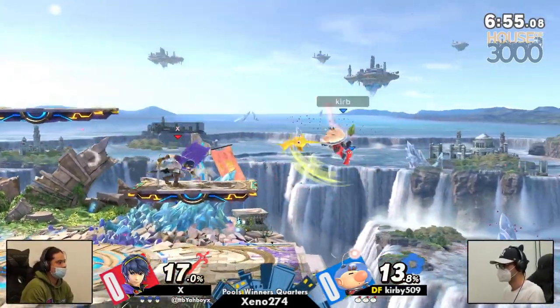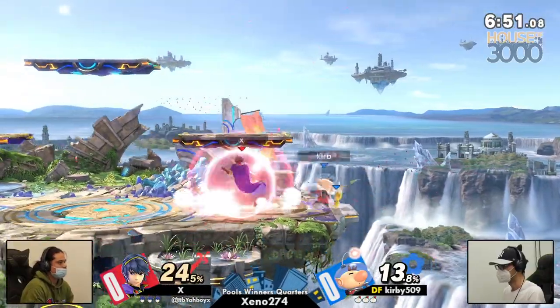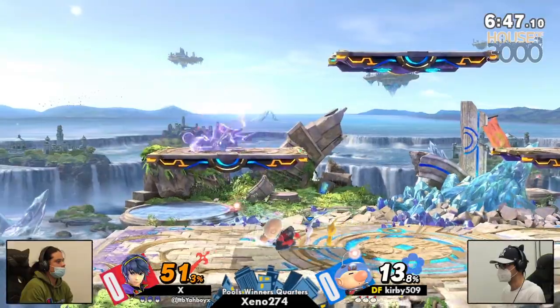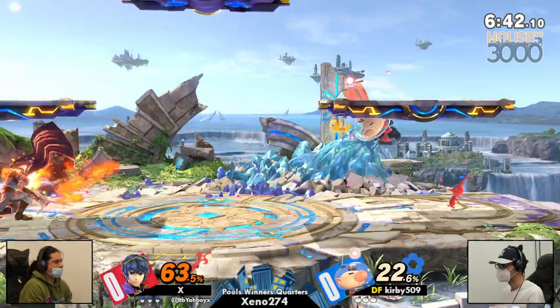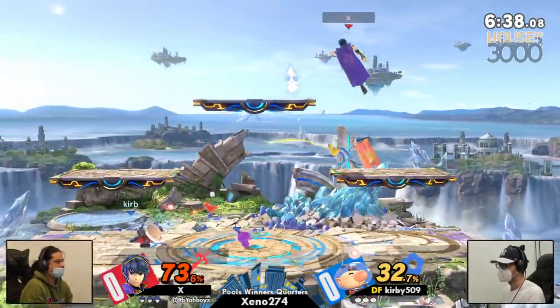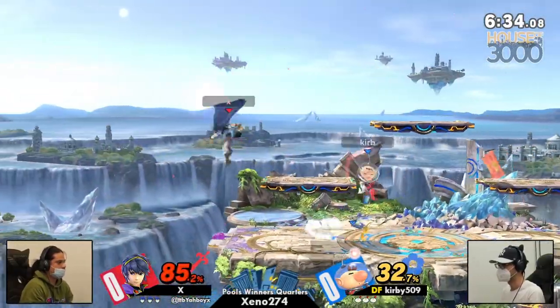However, the fact that you have to space it so perfectly means that Olimar can live so much longer against this character, as long as Kirby knows the spacing, doesn't give X these opportunities, and can control the zone of space — which he's doing very well early. It could actually be very hard for X to find the openings to really take full advantage of the sword in this matchup.